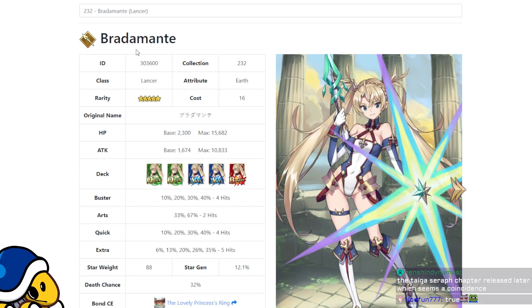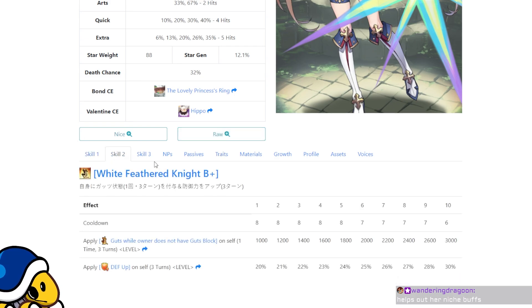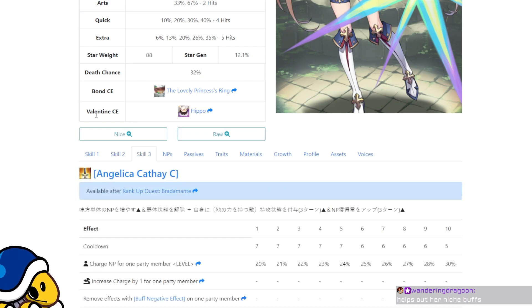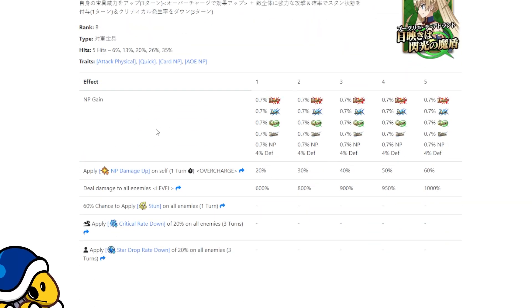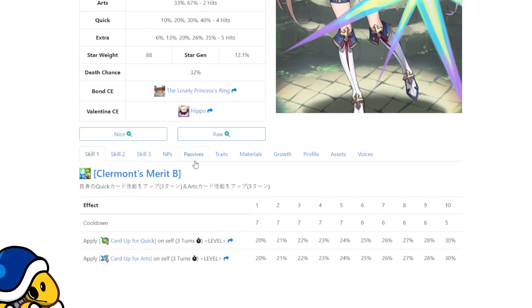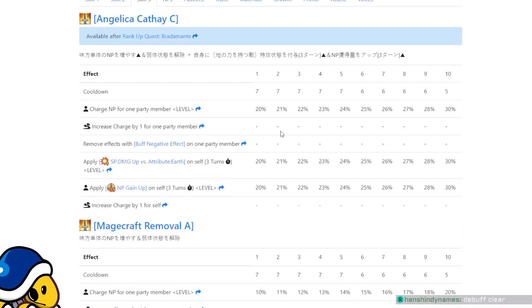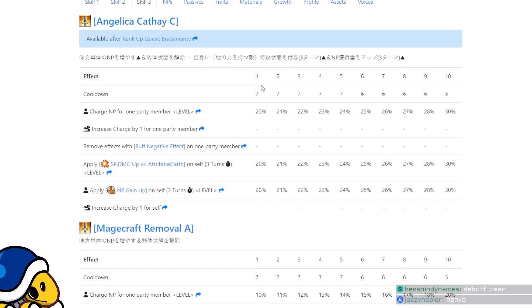Next we've got Bradamante, another lancer. She's always been pretty mid — she was a Skadi looper in the height of Skadi, but that was basically all she had and she was getting outdone by low-rarity servants. I always thought she had a pretty good kit though — she's got stun, crit rate down, defense and guts. She has a lot of things going on that are pretty worthwhile; it's just her damage has always been really low.